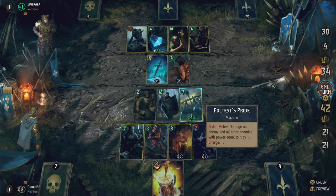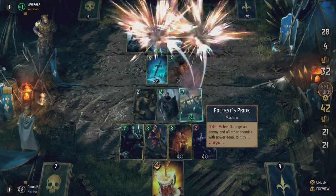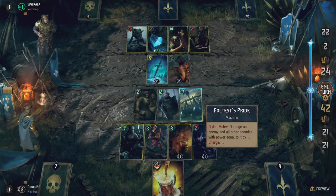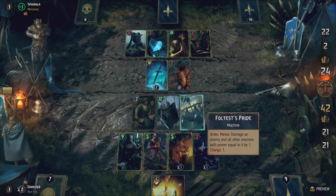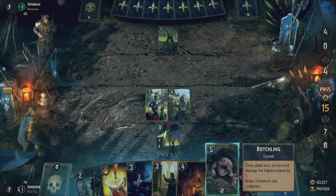I've added a few other machines to the deck to keep our Siege Support useful in case we lose Foltest's Pride or you just don't draw him from your deck. Plus, they also make great targets if you have Priscilla on the board, since they all have charges. The Botchling, on the other hand, is a complete engine on his own.